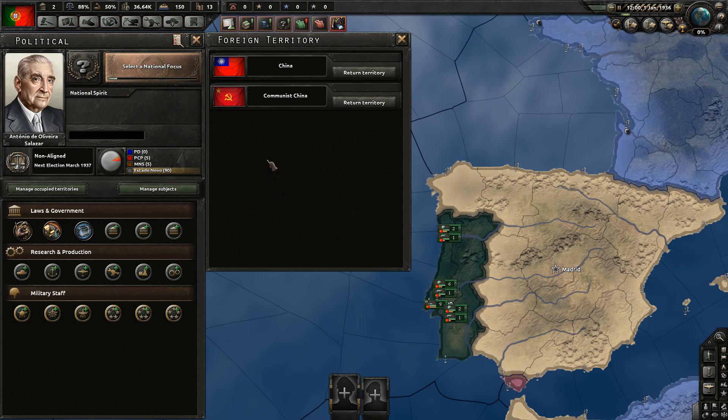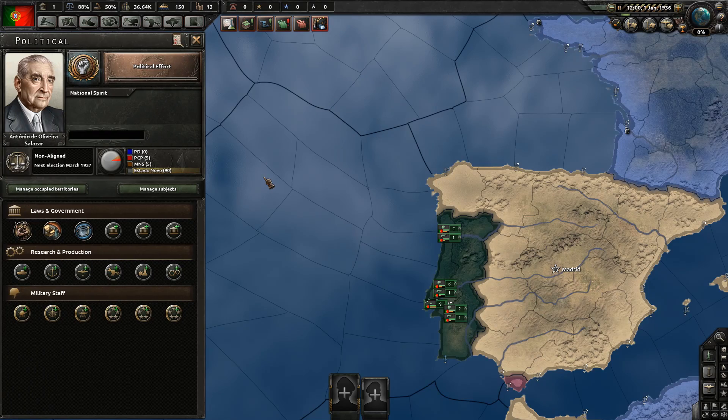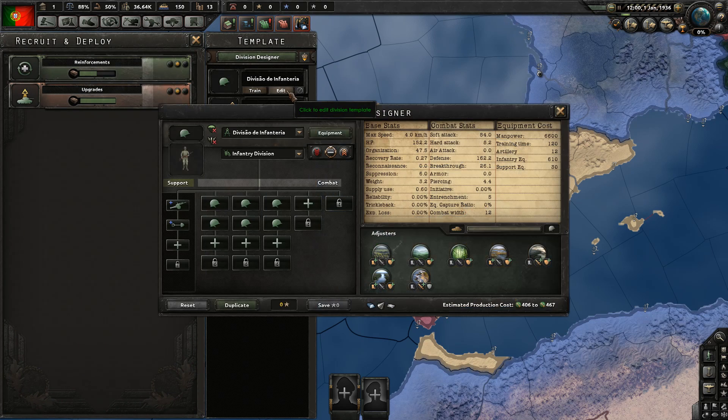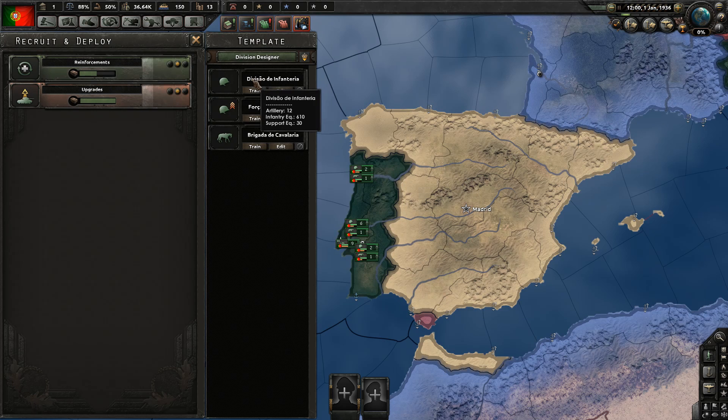Release nation and release nation. As for the focuses, let's start with political effort because we need to change our ideology so we can attack people. Let's go with superior firepower doctrine this time. Now we start with three division templates: artillery, engineers, and infantry.